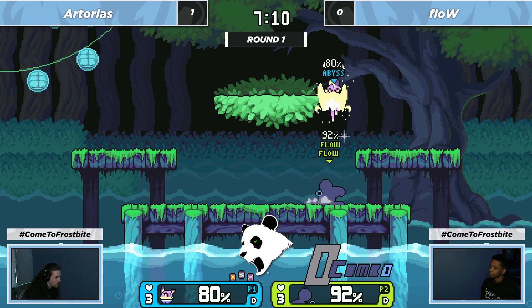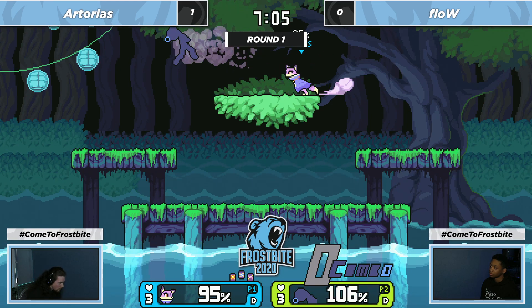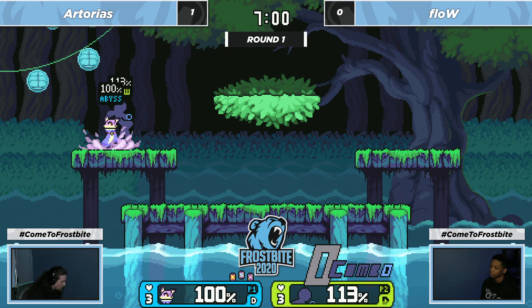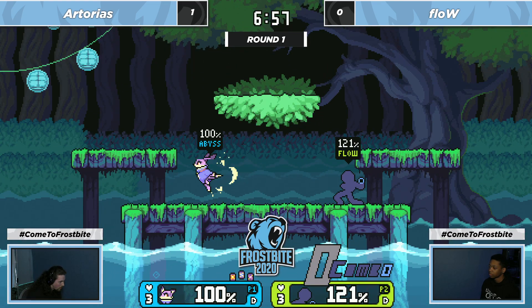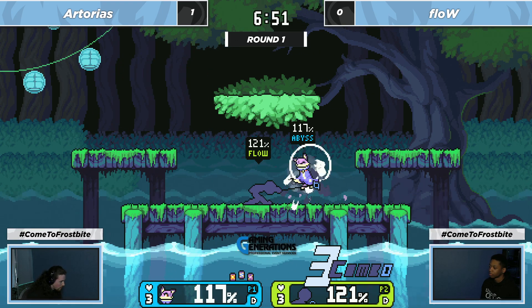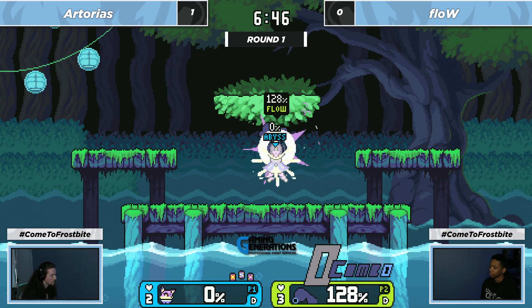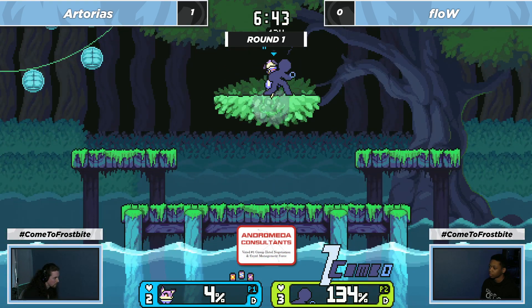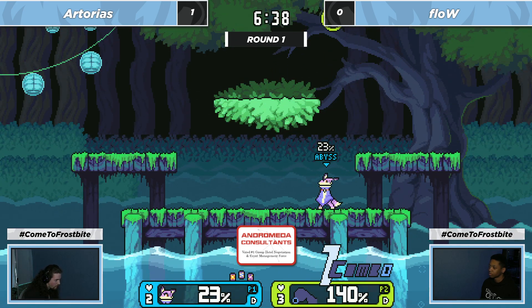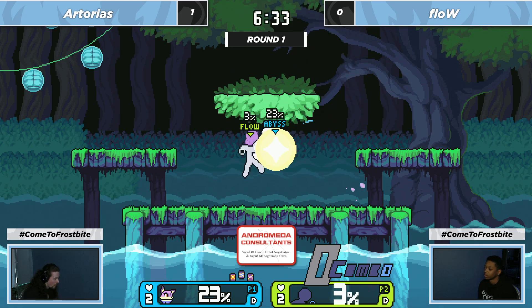Flow has gotten a little bit of momentum back — finding its flow. It's very close on the first stock here, and it's going to be really key for Flow to take it, because Artorias showed he was very good at using the zoning game. Flow is not very good at keeping up during a lack of lead. Flow takes the first stock very quickly — we'll see what happens if he has a lead this time. Some nice short combos, nothing too much out of it, 23% extra credit going into the second stock.